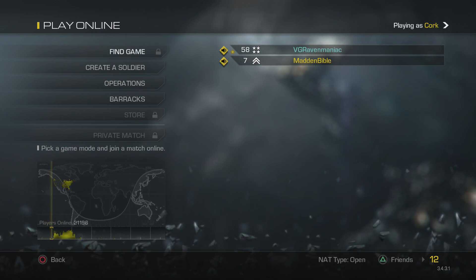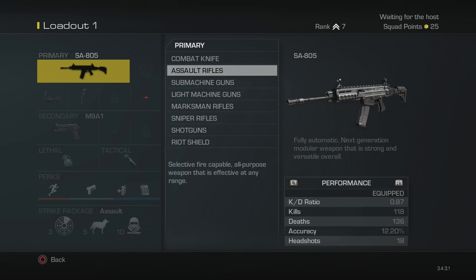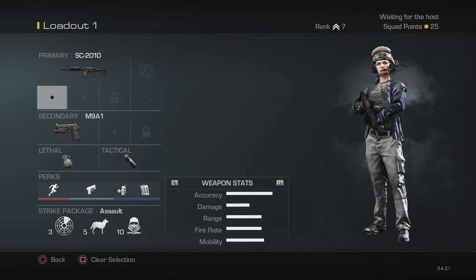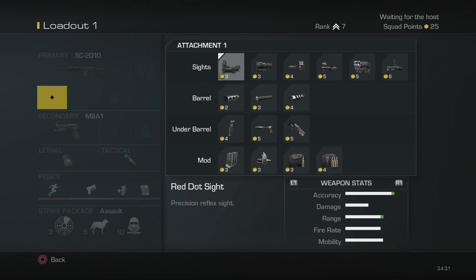What's up guys? S Gibbs here to show off my Call of Duty Ghosts PlayStation 4 setup. I'm showing you how I set up my assault rifle and I'm going with a new gun this time around — the SC2010. I also like the SA805.